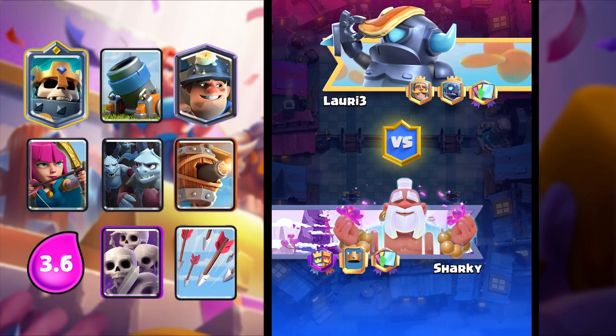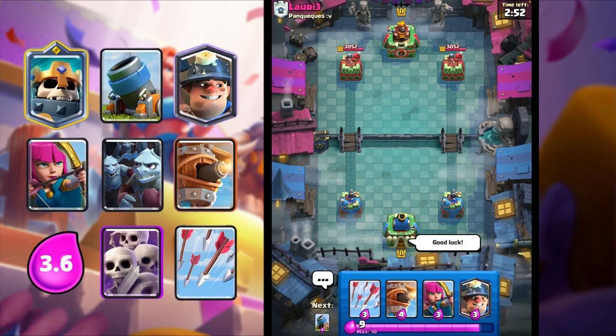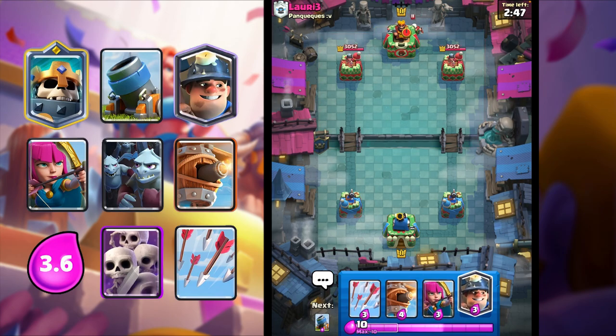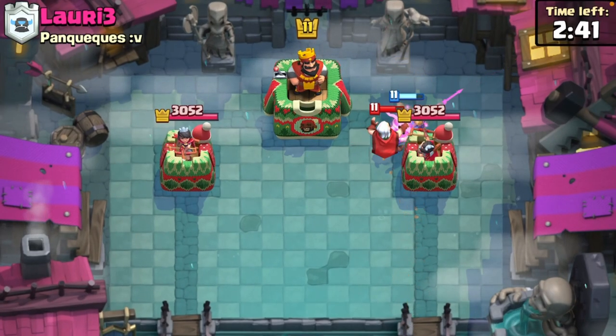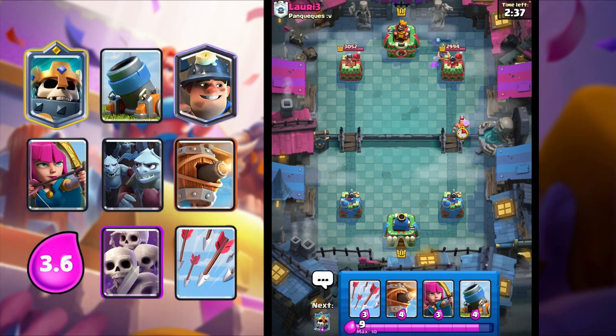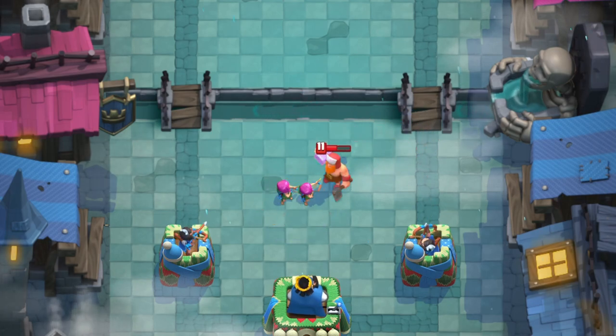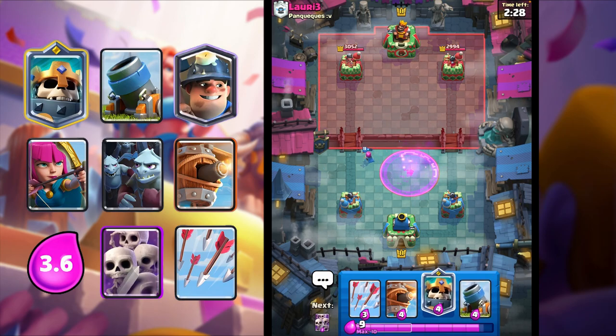Third game here against Laurie - I'm going to drop them a good luck and let's start the game. I'll just go Miner here to kill the Magic Archer - maybe three shots to kill it. Really nice. I'm just going to Archers here. Archers now shoot so fast, it's really crazy.